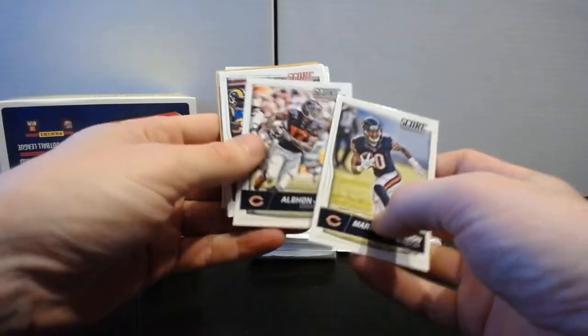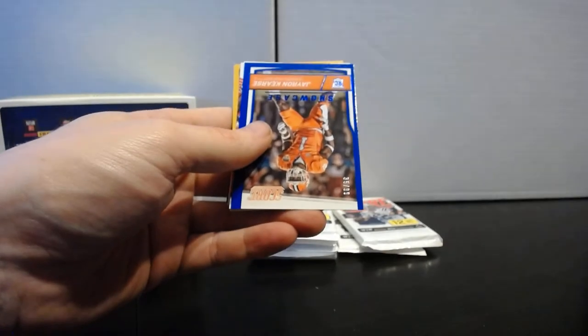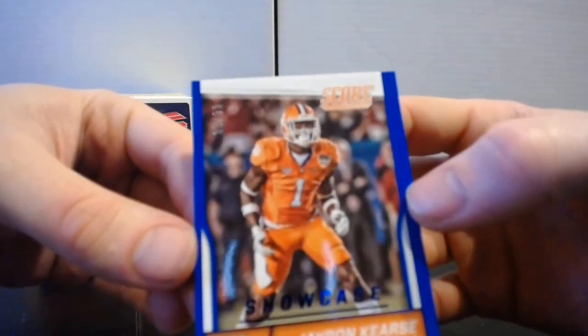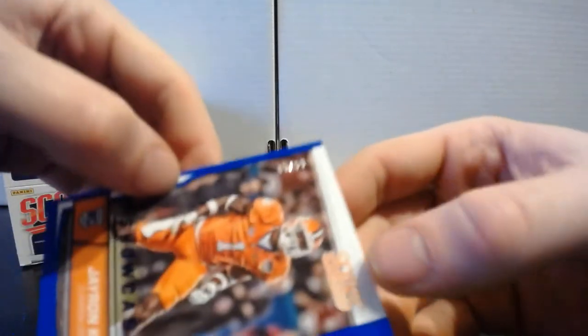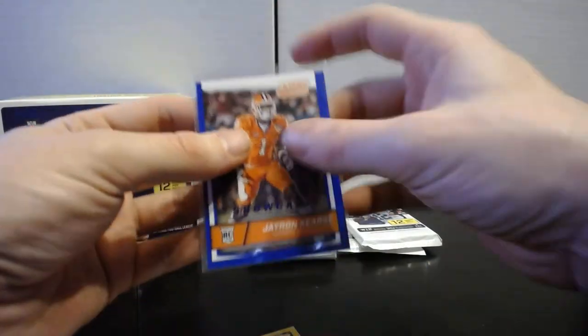Pack nineteen: Keith Wilson, Alshon Jeffery, Colin Kaepernick, LaDarius Green. We got a Showcase Blue JaRon Crews numbered to 99 — 35 of 99. Not the biggest name rookie but still nice to get a rookie numbered to 99.